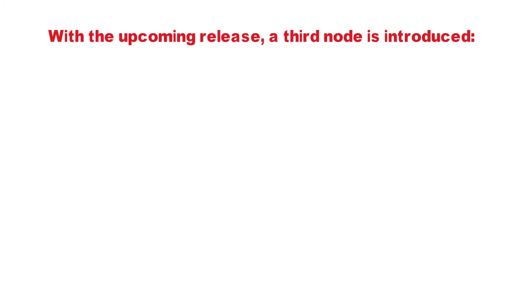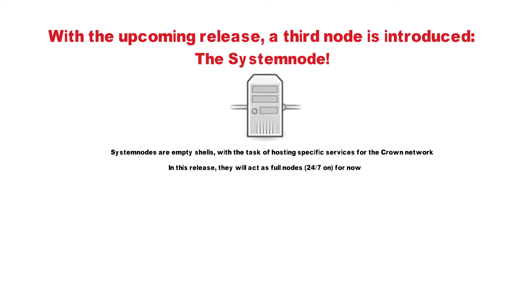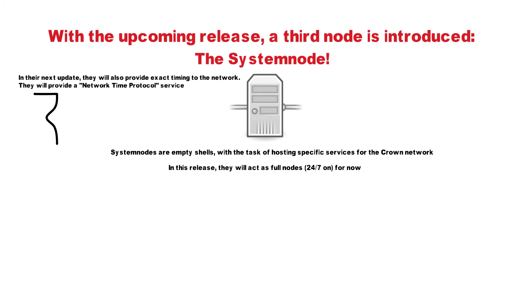With the upcoming release, a third type of node is introduced: the system node. System nodes can be seen as empty shell servers, with the task of hosting specific services for the Crown network, other than transaction verification. In this release, they will act as full nodes for now. In their next update, they will also provide exact timing to the network — they will host a network time protocol service.